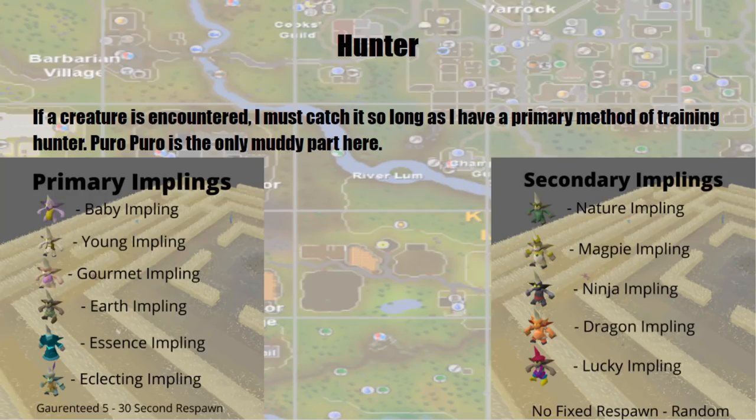Hunter — if a creature is encountered, I must catch it, so long as I have a primary method of training Hunter. Puro-Puro has two sections: primary implings have a guaranteed 5-to-30-second respawn rate, making them a primary training method and forcing me to train Hunter. For example, if I encounter black chinchompas, I would need to use baby through eclectic implings to train on those until I'm able to catch them. Secondary nature implings — nature through lucky — do not start any skilling challenges, nor does what they drop start any challenges. So if I obtained dragon dart tips from a dragon impling, I don't need to grind to 95 Fletching, because it is a non-fixed respawn.